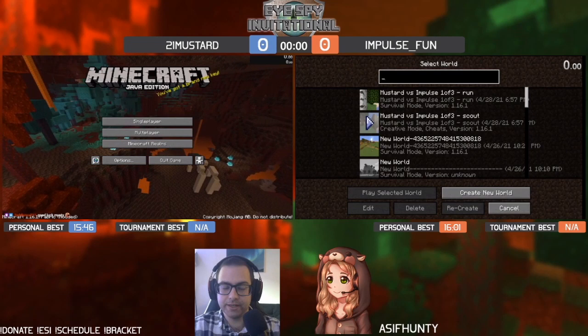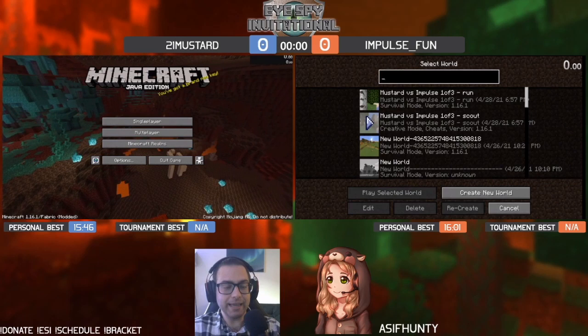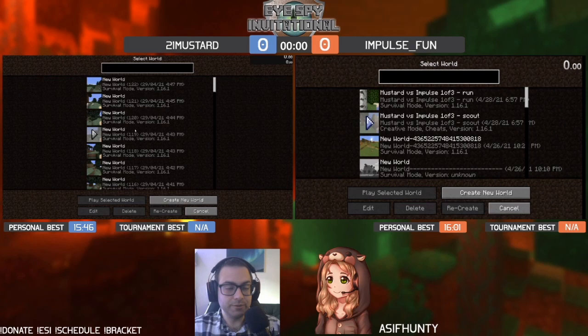Welcome back everyone. Here we are back to your regularly scheduled programming with the I Spy Invitational. I'm joined in the commentary booth by Emily again, and our first contestant is going to be 21 Mustard, with Impulse Fun on the right.